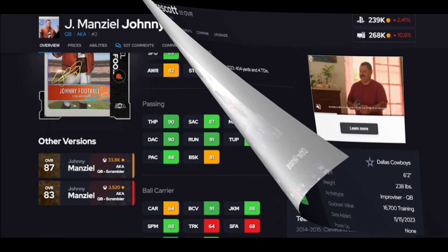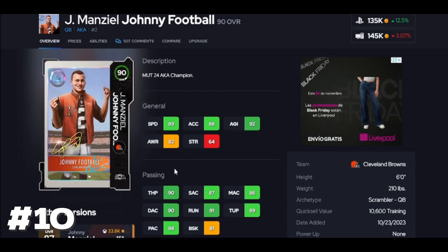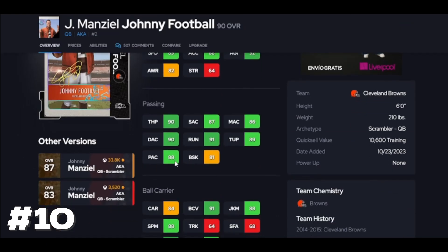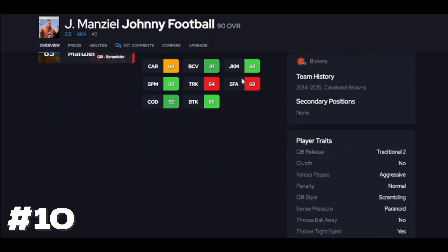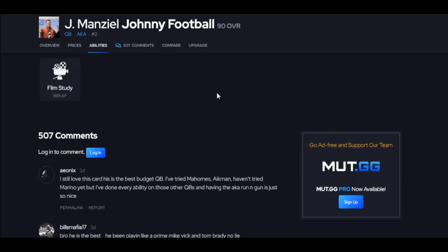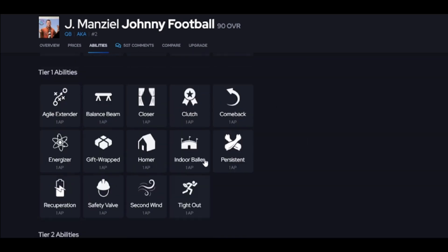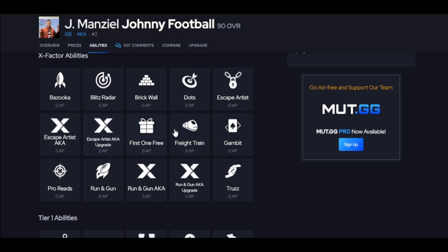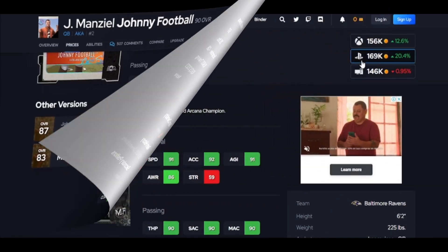Number 10 is Johnny Manziel. I like him better because of his release — that's why. He's going to have 90 throwing power, good speed, and the 90 deep ball is going to be nice. He's going to be super accurate, over 90 throwing on the run, which means he can do that. If rolling out is your scheme, you're going to like this guy. Juke and spin feel good, he has amazing COD, but he's missing abilities — no Set Feet Lead, no Hallmark Master. You want to put Gunslinger on him. He gets some X-factors, just remember they're not consistent and not overpowered.